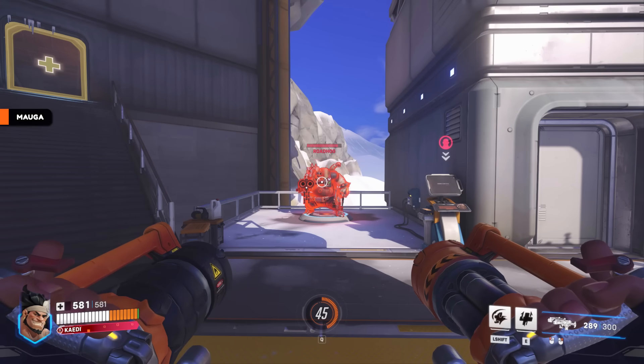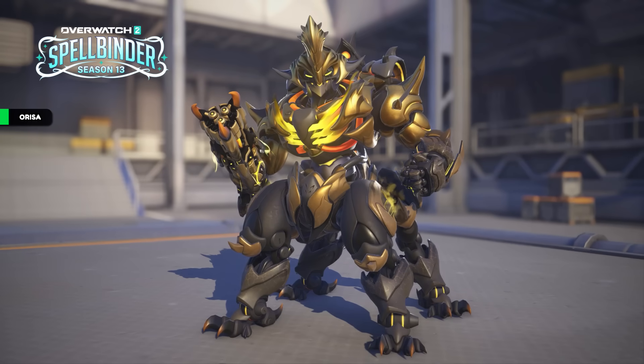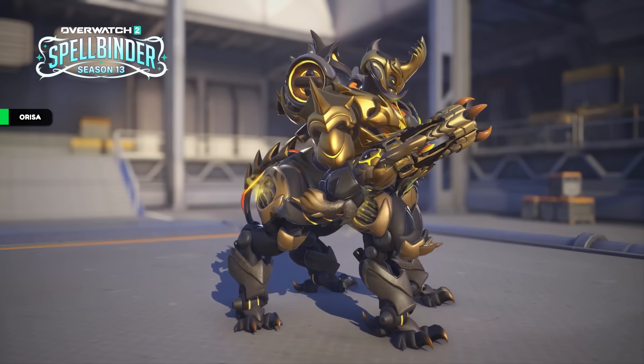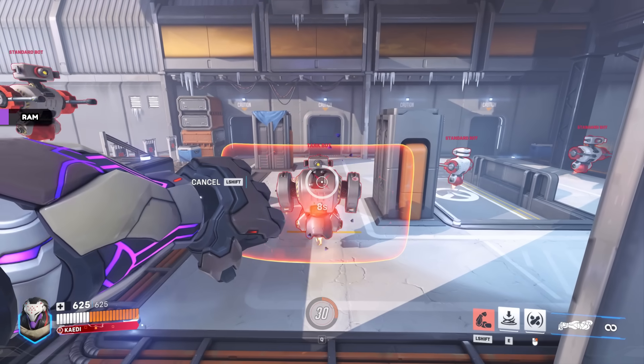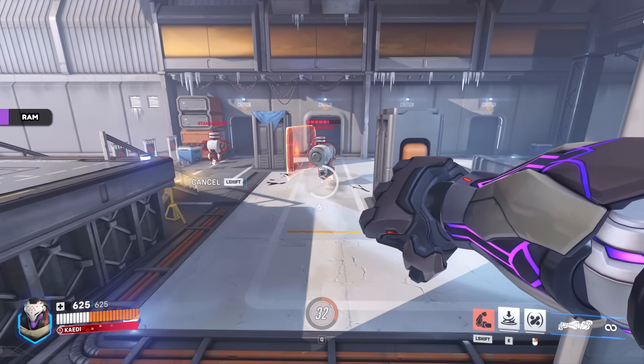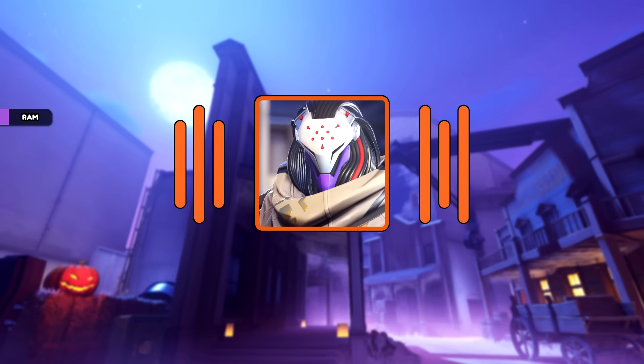Mauga's Ignite duration has been increased from 3 seconds to 4. He also has a voiceline in the battle pass. Orisa's old Grand Beast mythic has been given a Gilded Aspect — the gold particles coming off her look nice. Ramattra's pummel no longer goes through shields, but now does 2.5 times damage to them instead. He also has a voiceline in the battle pass: 'You are nothing but toil and trouble.'